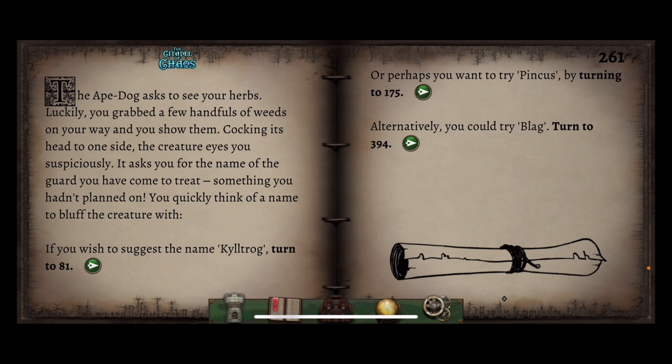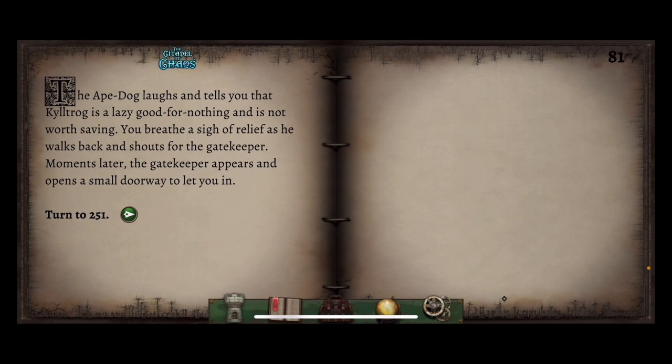The ape dog asks to see your herbs. Luckily you grabbed a few handfuls of wheat on your way and you show them. Cocking its head to one side, the creature eyes you suspiciously. It asks you for the name of a guard you have come to treat — something you hadn't planned on. You quickly think of a name to bluff the creatures with. Do you wish to suggest the name Krilltrog, Pincus or Blag? I think we chose Pincus last time and that didn't work. Blag just implies you're blagging — so let's go with Krilltrog. The ape dog laughs and tells you that Krilltrog is a lazy good-for-nothing and it's not worth saving. You breathe a sigh of relief as he walks back and shouts to the gatekeeper. Moments later the gatekeeper appears and opens a small doorway to let you in. We didn't even need to test our luck that time.